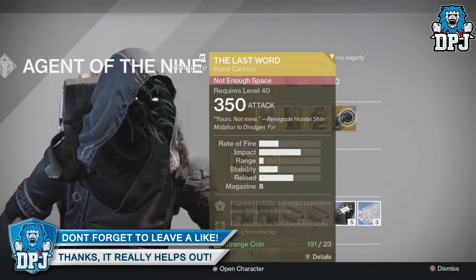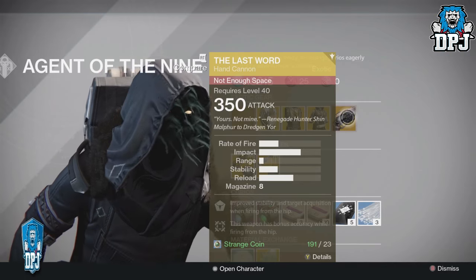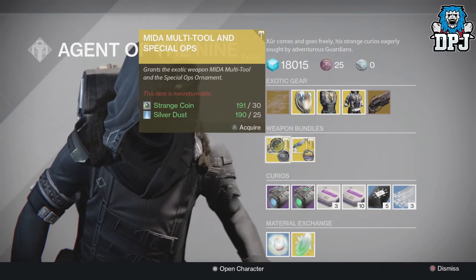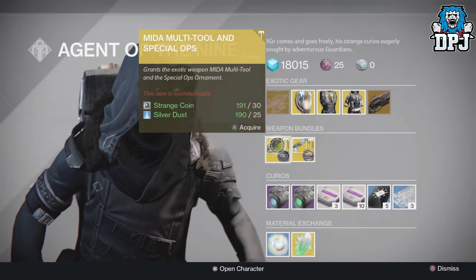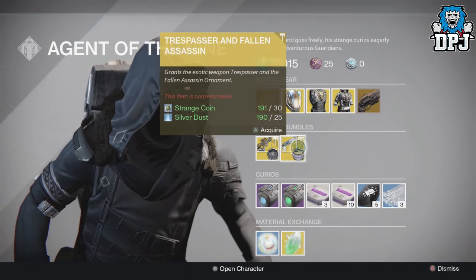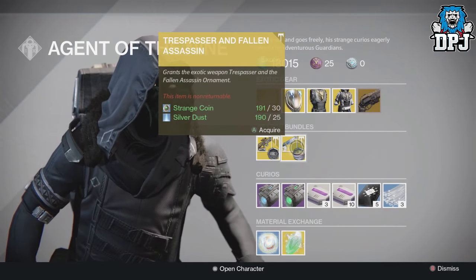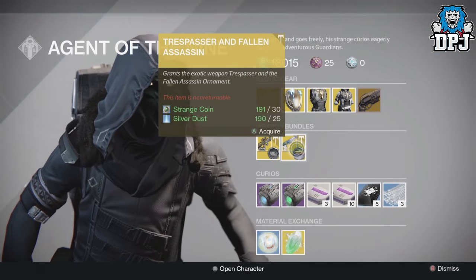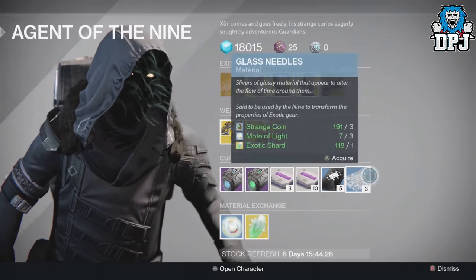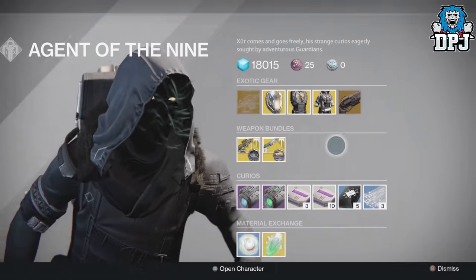The weapon of the week is The Last Word, a beastly hand cannon — I'd love to see it return to Destiny 2, probably won't ever happen. For exotic weapon bundles this week we have the Mida Multi-Tool and Special Orders costing 30 Strange Coins and 25 Silver Dust. We also have the Trespasser and the Fallen Assassin, costing 30 Strange Coins and 25 Silver Dust, plus the usual bits.